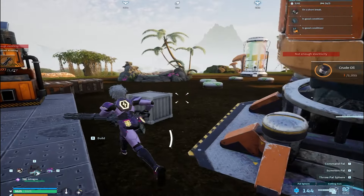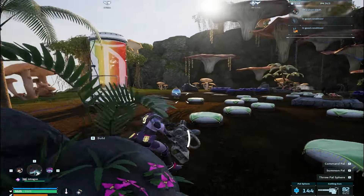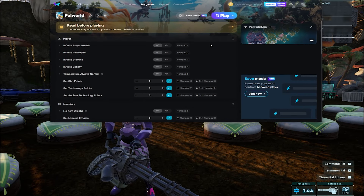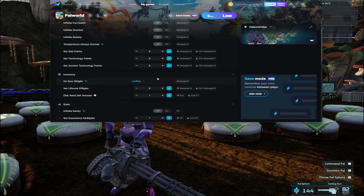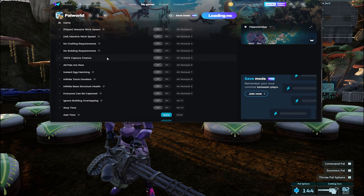Now that we're done with that, if you guys set up your account, get everything downloaded, you're on PC, and you have the mod menu — open it up. We're going to go ahead and press play, and then it's going to do this little loading thing. It should be pretty quick if you already have the game launched. And then you're going to be able to do any single one of these cheats.